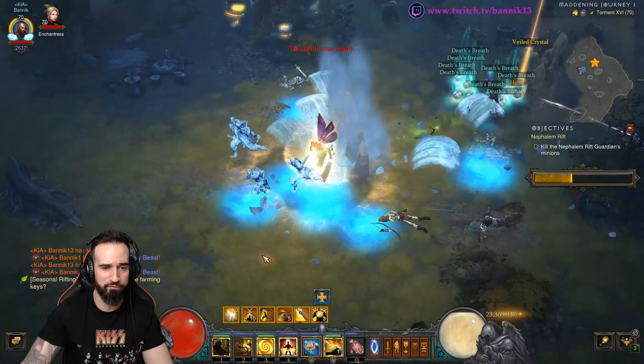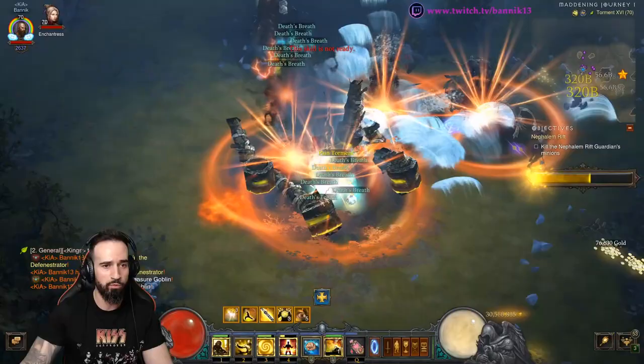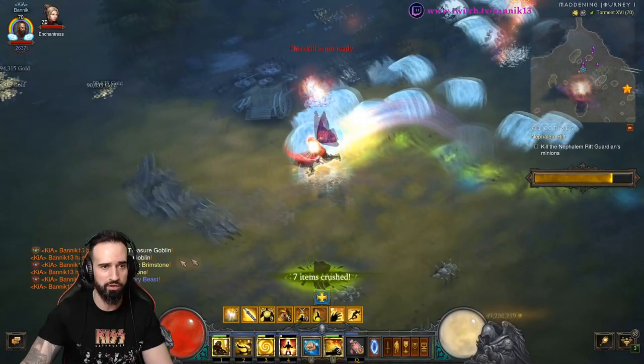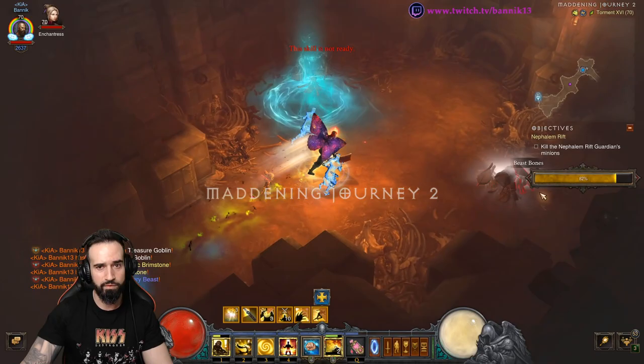I do have some stuff on my follower which I'm going to go through. The follower is very important because we actually have a chance to double our Death's Breath drops, and we get double Death's Breath every time Death's Breath drops. We also have a chance to double the amount of Greater Rift Keystones we pick up from the Rift Guardian. This won't take long as you can see — it's absolutely bonkers how quick it is. If you get the perfect map, we probably could have already cleared it and been on our way to Rift number 2.